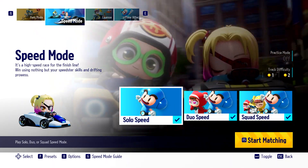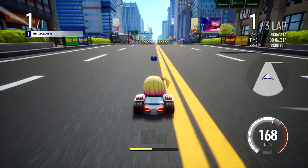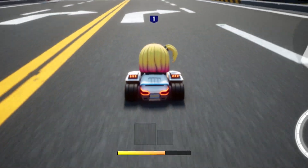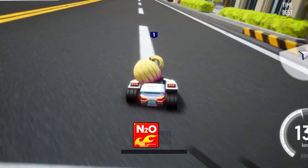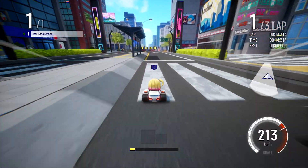Speed mode is a bit different than item mode because there's only one item you can use — the only one that matters: nitro. In speed mode you fill your yellow nitro bar as you drive. The yellow bar below your items fills up and you'll get a nitro.